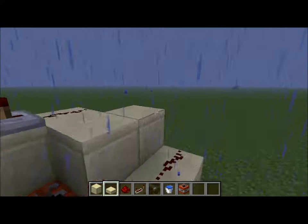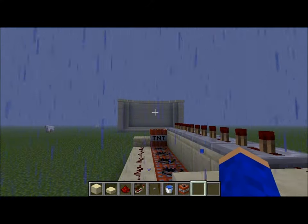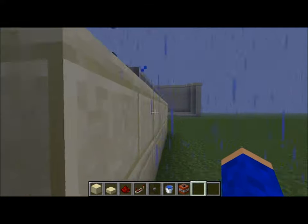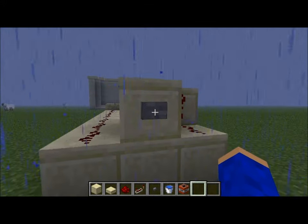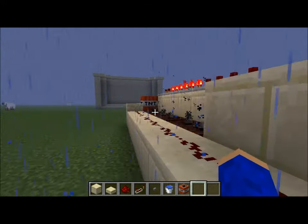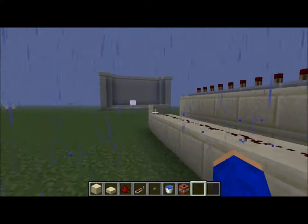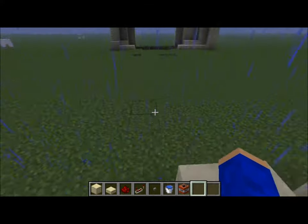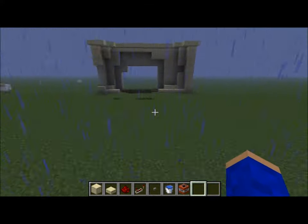So first I'll begin by demonstrating how this cannon works. As you can see, I have a wall there to absorb the impact, which I probably made a bit too fancy for this. But as you can also see here in the connection — so here we go, let's fire. Anyways, I'll take this down and in a moment I'll show you how to build it yourself.